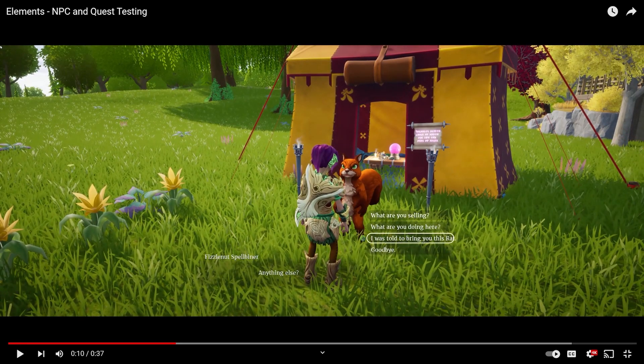I love the name Fizzle — that's Bell Binder. Oh, that name's hilarious. I could twist that but it kind of fits — it's a squirrel. I see the dialogue options: 'What are you selling?', 'What are you doing here?', 'I was told to bring you this.' I'm assuming this is the quest part.